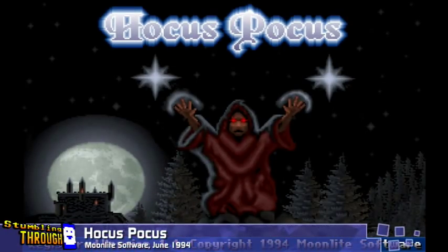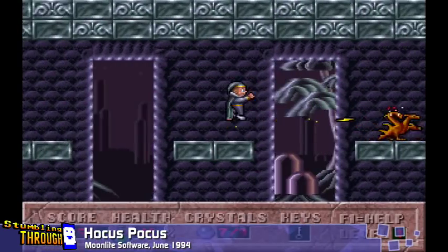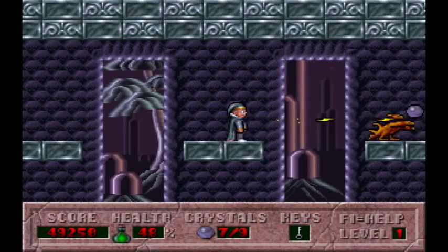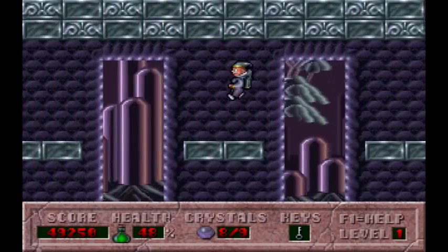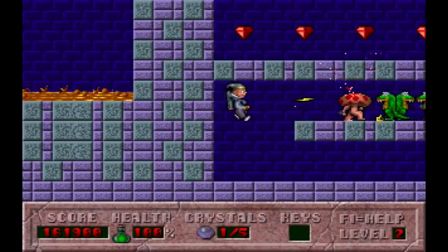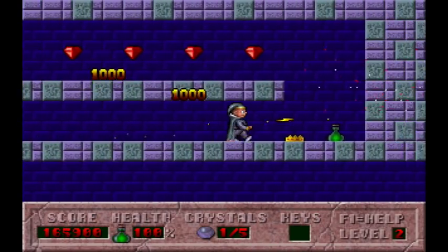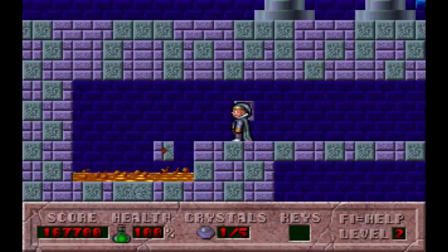Hocus Pocus was the sole side-scrolling platformer that Apogee released this year, a sign of changing times if ever there was one. Cygnus Studios are credited again for the graphics, which have a slightly familiar gradient-y rendered look now that I compare it to Raptor, but most of the game was made by Moonlight Software. This time you play as a young apprentice magician named Hocus Pocus who has the ambition of taking a place on the Council of Wizards. The head of the council, Terexin, has given him a series of tasks involving capturing a set of magic crystals from their enemies' castles and then defeating them for good measure.